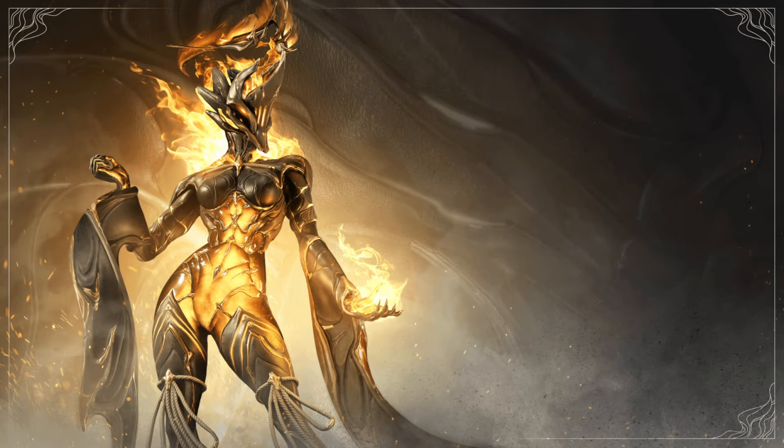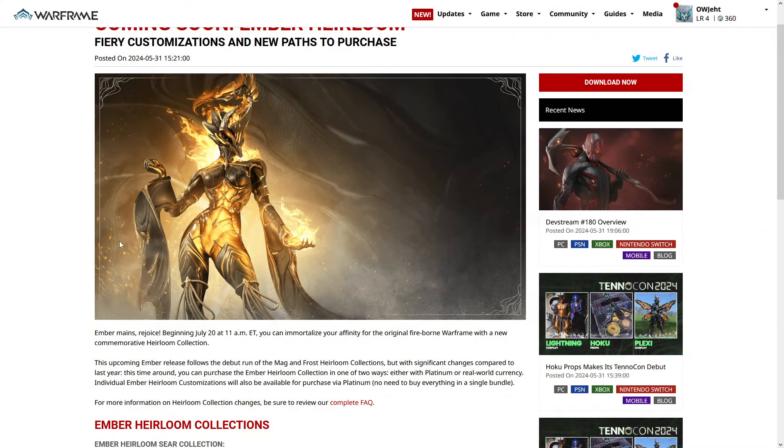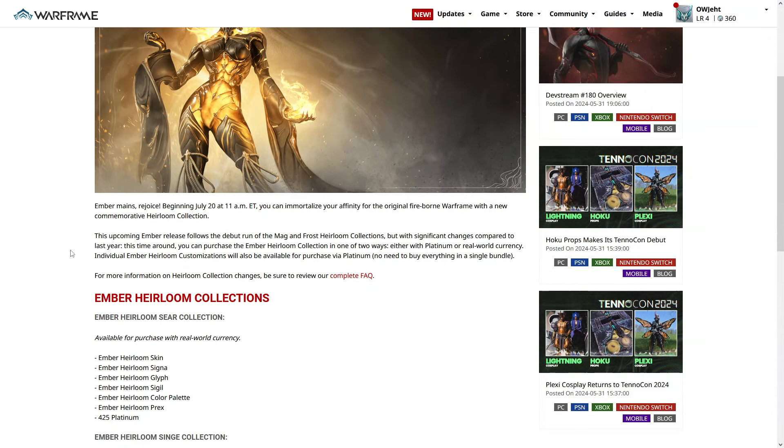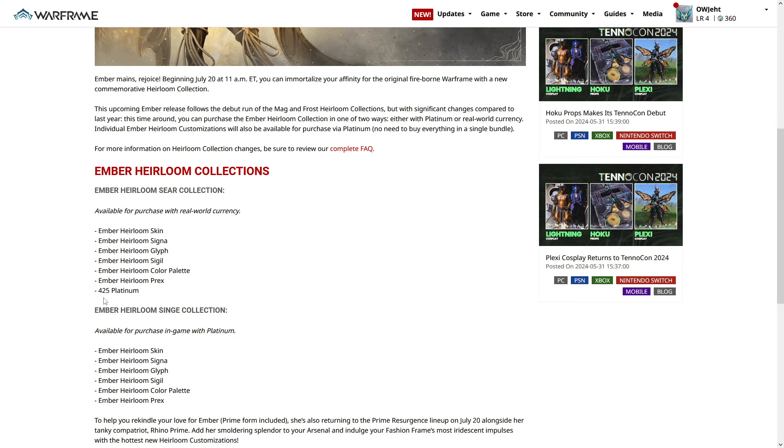I'm just going to say she's very Hellboy-ish. It will be coming in two different packs. There is the Sear Collection that will have the skin, the Cigna — I'm assuming that's what the fiery thing is above her helmet — the Glyph, the Sigil, the colour palette, and a Prex card they referred to as a shiny Prex card, so it's a special one. That's 425 Platinum.